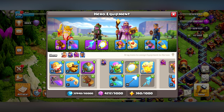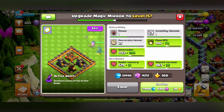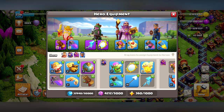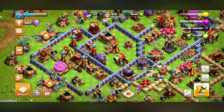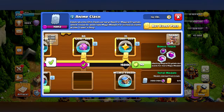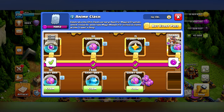We got both epic equipments on the Queen - that looks pretty OP. Ice Arrow we're gonna replace sooner or later, but the Magic Mirror is gonna stay around for a bit. Not fully maxed - I could max it if I wanted to, but I'd rather save my ores until another day, there's no need right now.